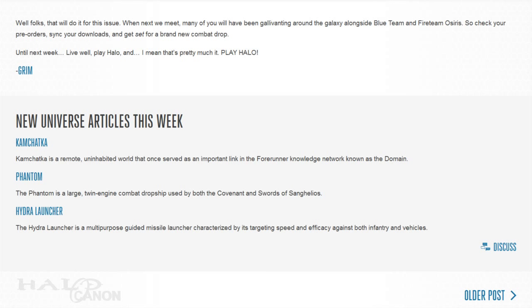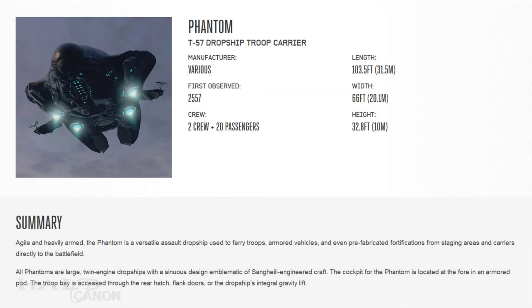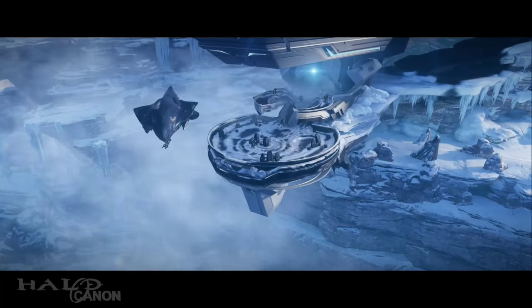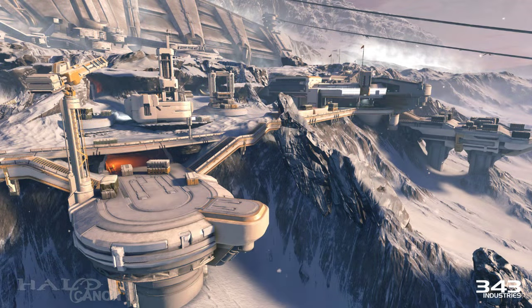With that, we can move on to the new Universe entries. This week we have Kamchatka, the T-57 Dropship Troop Carrier or Phantom, and the MLRS-1 Hydra Gyroc Launcher. Orbiting the star Kasper, Kamchatka only really caught the attention of the UNSC when a Forerunner communications node was discovered in 2558. It also caught the attention of Jul 'Mdama. Though the planet clearly shows signs of megascale engineering and connection to the Forerunner domain, much about it remains a mystery. The surface has a notable lack of Forerunner facilities, and though there are numerous structures beneath the snow and ice, proper surveys have yet to be done.